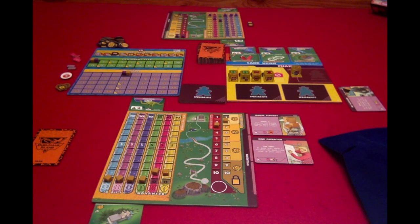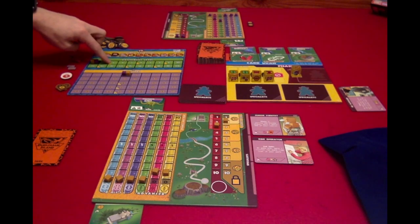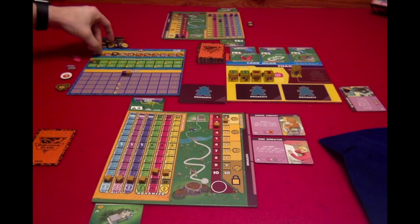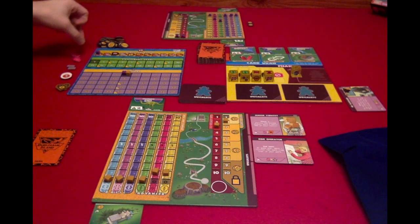Step three is to choose a PR benefit. Starting with the player lowest on the excitement level, you choose a PR benefit on the track to the left of the PR token. The first player choosing can pick any spot to the left of the PR token, but the second player can only choose spots to the left of the first player's choice. So if the purple player chose the first spot on the track, the second player could not choose any PR benefit.